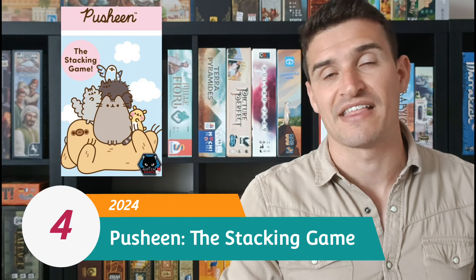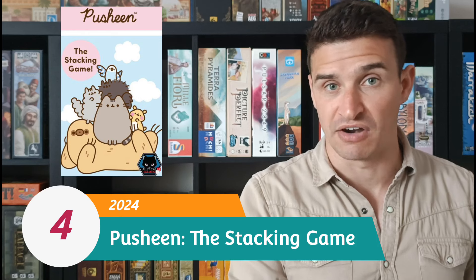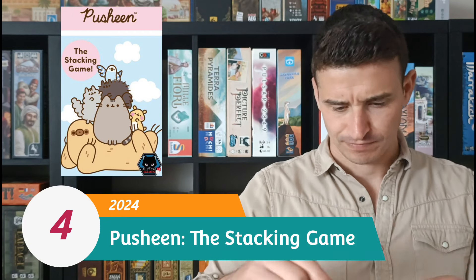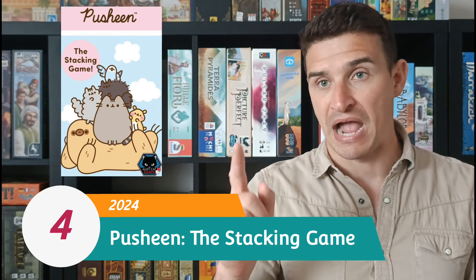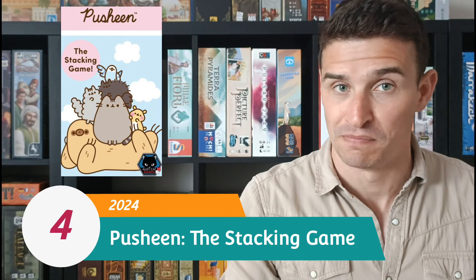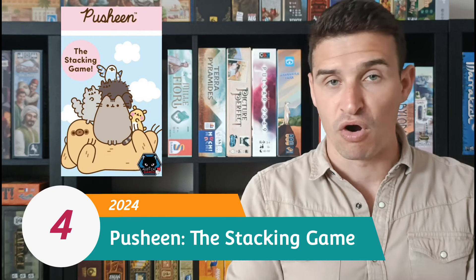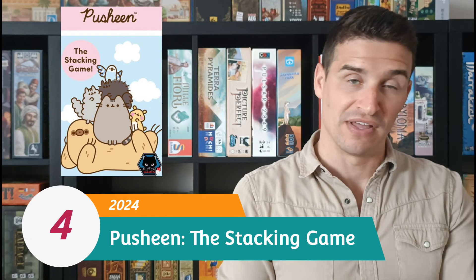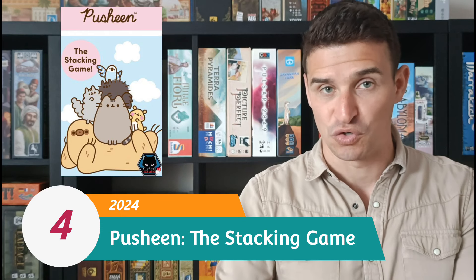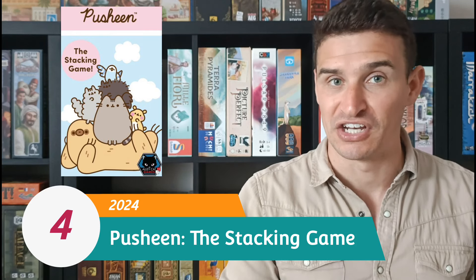The rulebook states that the orientation of these images on the tiles is important, so you need to have the actual characters facing the right direction. However, the cards and the pieces don't actually line up — there's a huge production issue here and the game is essentially broken because the card art and the wooden pieces do not match. I emailed the company about this, and they said you should go on the images rather than the actual shape of the wooden tiles, which seems pretty mad. I'm pretty sure they're making that up, and they have said they're going to change that in future print runs.